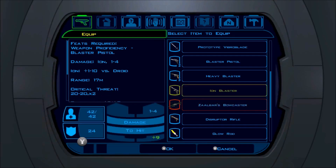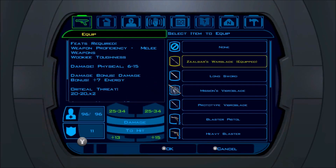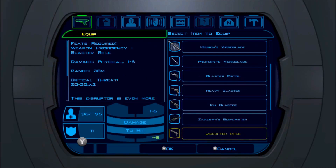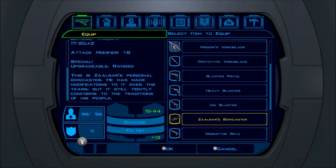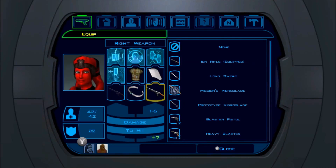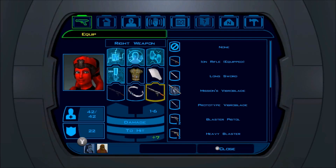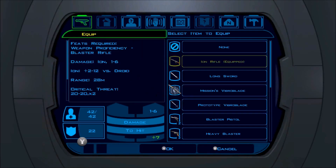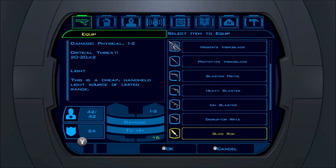You can see I have Mission on right now — she can't use it. So what I'm actually going to do is give Zalbar this, because we can't afford to go into this fight without this weapon. We could do up to 44 damage with this weapon. This is crazy, and it's got a plus 8 modifier. It's absolutely amazing. So we will do that, and then Mission... she's not using an Ion Rifle. Why is that equipped? What's going on? Disruptor Rifle?